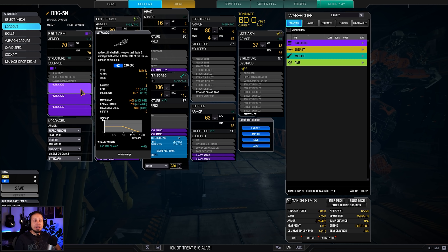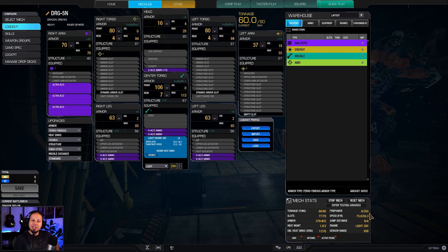We have a triplet of Ultra Auto Cannon 2s which don't deal that much Alpha Strike damage, however we shoot often and fast, and over time we will rack up a sizable amount of damage. We only have six and a half tons of ammo, so in long games you will struggle a bit. If you want, you can trim a little armor on the arm, head, or legs to squeeze another half ton of ammo in.